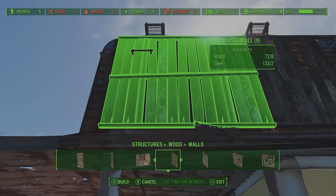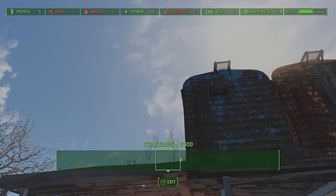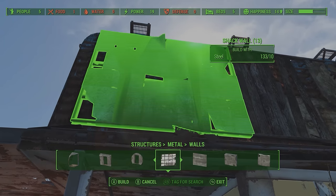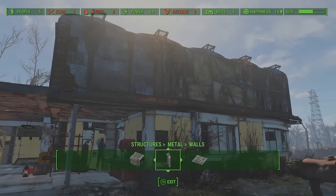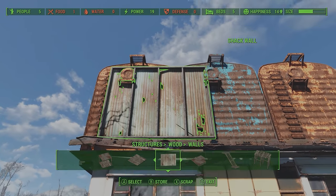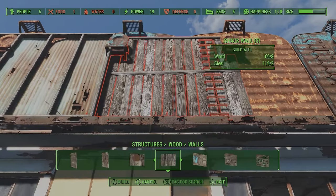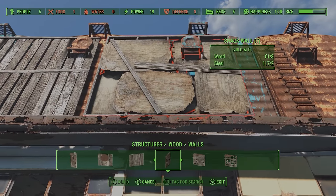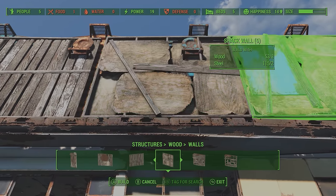Luckily I can just build the rest. I might do something different with the end one — maybe a metal one. I might use this for a sign so I don't want too much going on. Doing the same with the other side. And you can see the railings above on the train carts — I might use them for dangling some lights down, that might look cool.